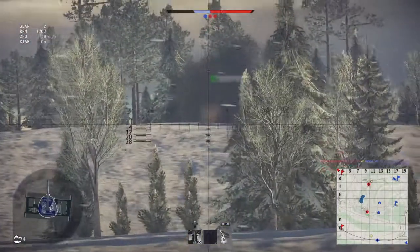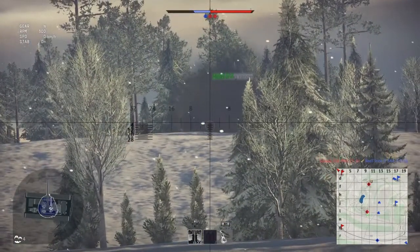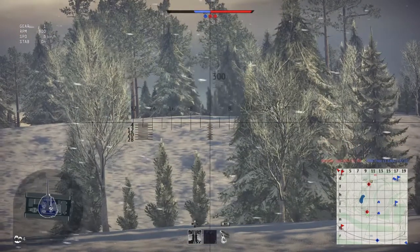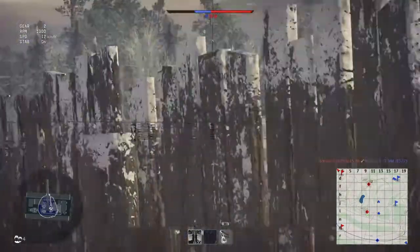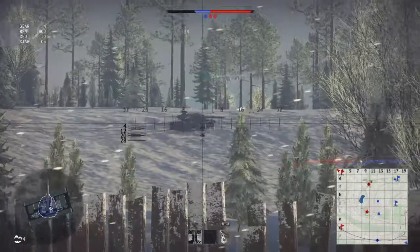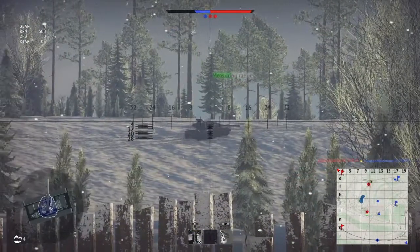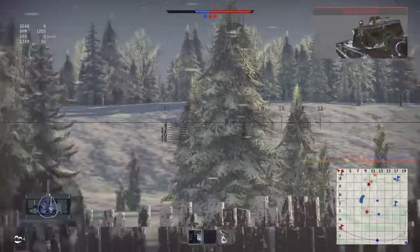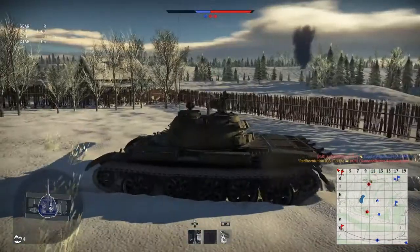Now obviously it's not quite as simple as I'm making it out to be — I am simplifying this for the sake of a shorter video. There is another issue that I've neglected to mention up until now, which I've just remembered. If you look very carefully, the gun sight does not quite line up with the white circle that you use to aim the turret and gun sight in the first place.